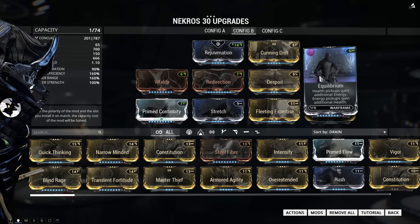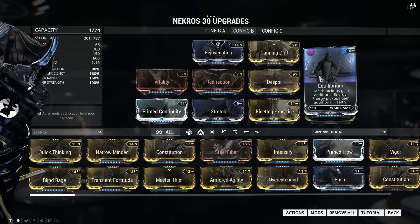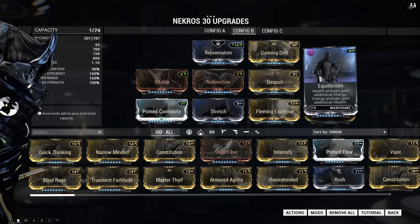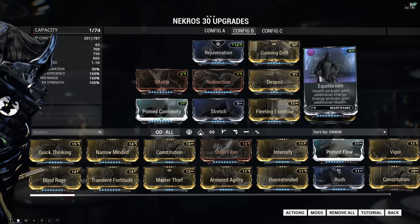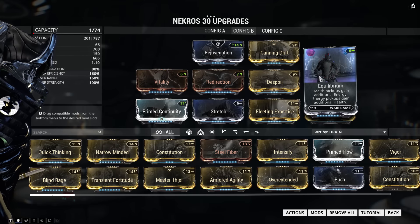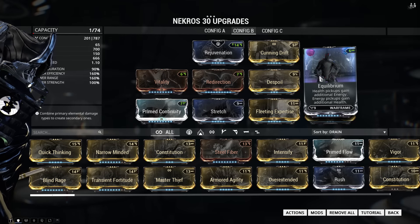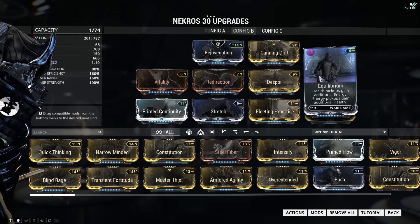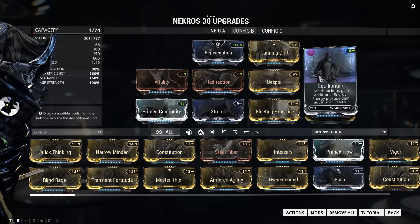What equilibrium does is it makes health orbs restore a little bit of energy and energy orbs restore a little bit of health. Combined with desecrate costing health thanks to despoil, and also desecrate turning enemies into health orbs, it means you will always have full energy. You use some of your health to cast desecrate, which turns an enemy into a health orb, which you pick up — and thanks to equilibrium, that health orb also restores your energy.